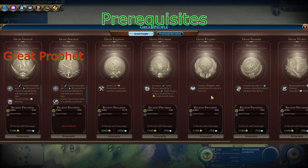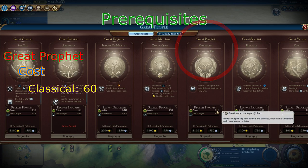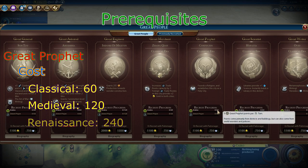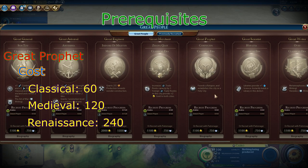Great prophets all do the same thing — they found a religion. However, they differ in their cost. As you can see, Confucius in the Classical Era costs 60 great prophet points. If you skip the Classical Era and someone recruits Confucius, then you may be offered Medieval Era great prophets which cost 120 points, and in the Renaissance Era they might cost 240 great prophet points. So getting a great prophet in the Classical Era is probably your best bet.